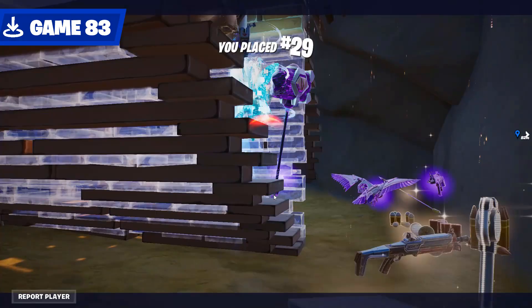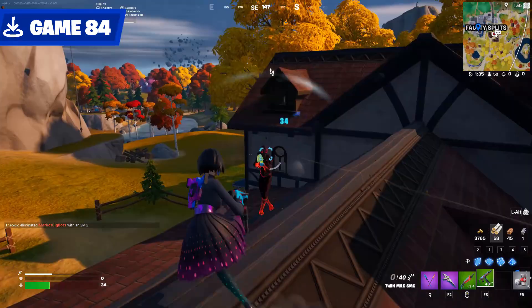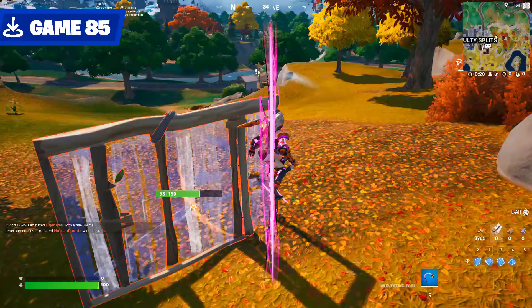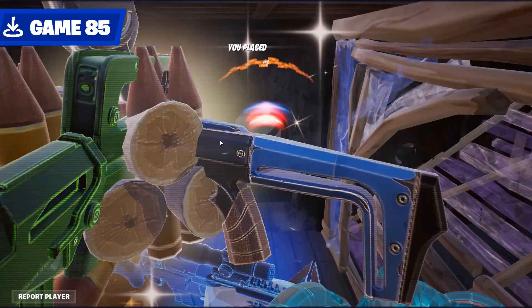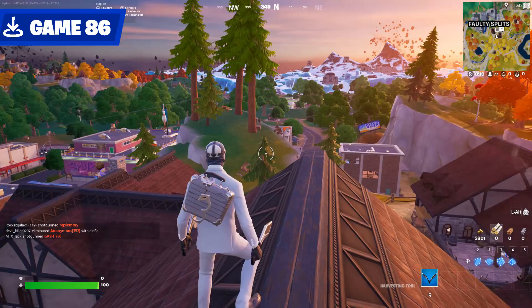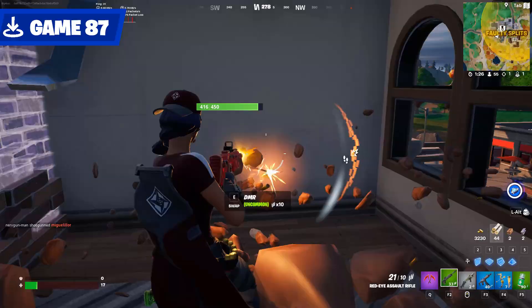Game 84 wielded absolutely nothing. Eager to use the new Falcon Scout, I used it to mark an enemy's location, which allowed me to sneak up on him — unsuccessfully, as he had the high ground. Game 85 started with a good old pickaxe battle. I used Storm Mark to find this fella, but clearly I was out of my league. An uncontested Faulty — ain't it a beaut? All the loot, but I still suck with the heavy shotty, so does it really matter?